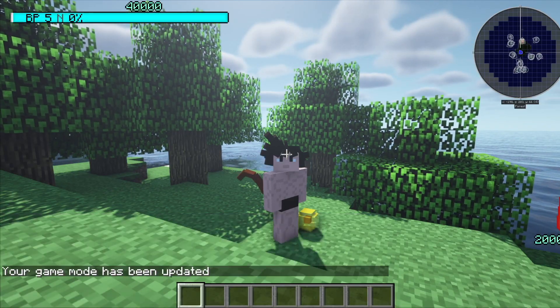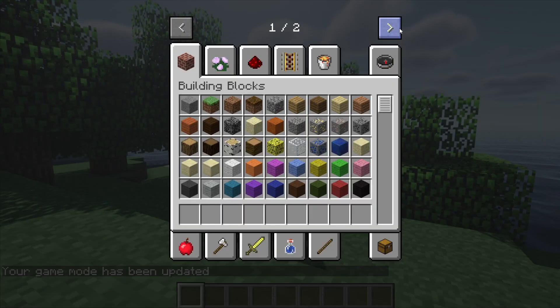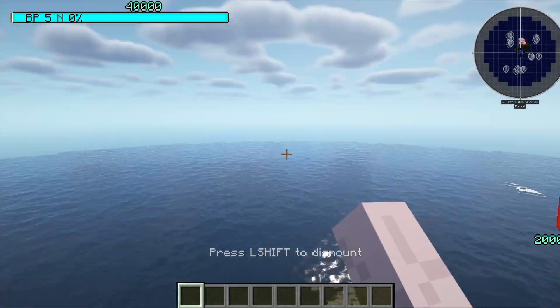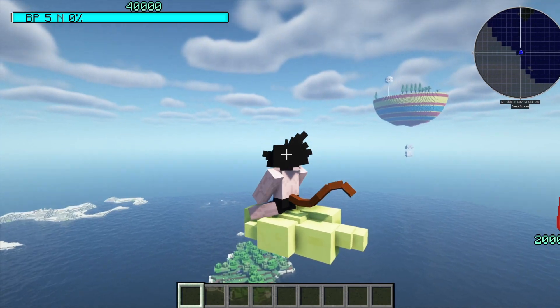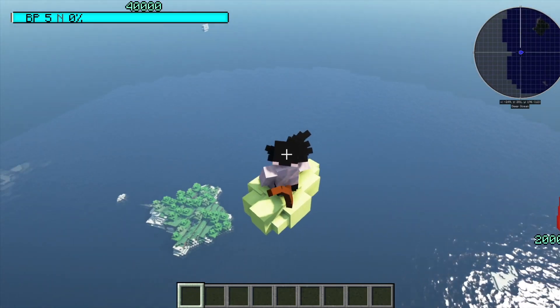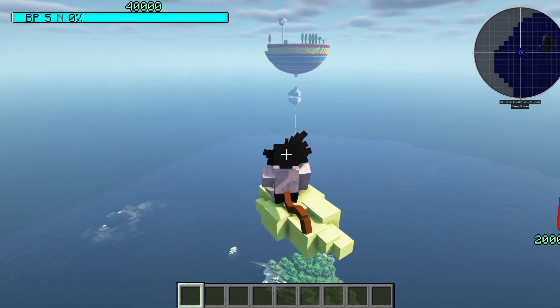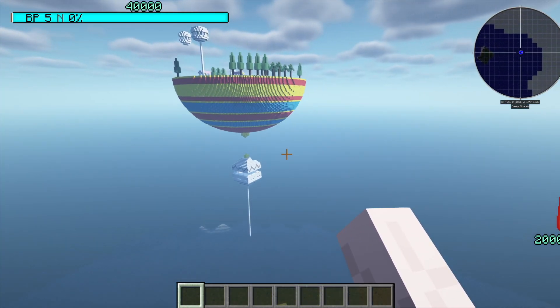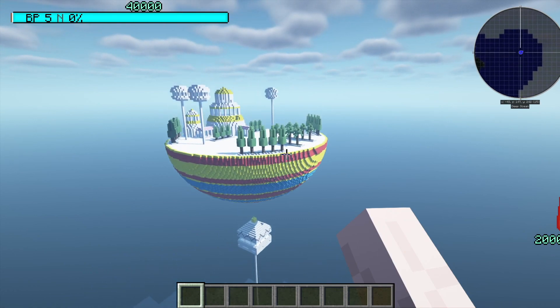Let's set the game mode to creative just to grab a Flying Nimbus and see what the speed change does. Getting on the Nimbus — the way it goes up is really quick. It's flying pretty quickly and definitely goes up really, really fast. The speed multiplier change is clearly working.